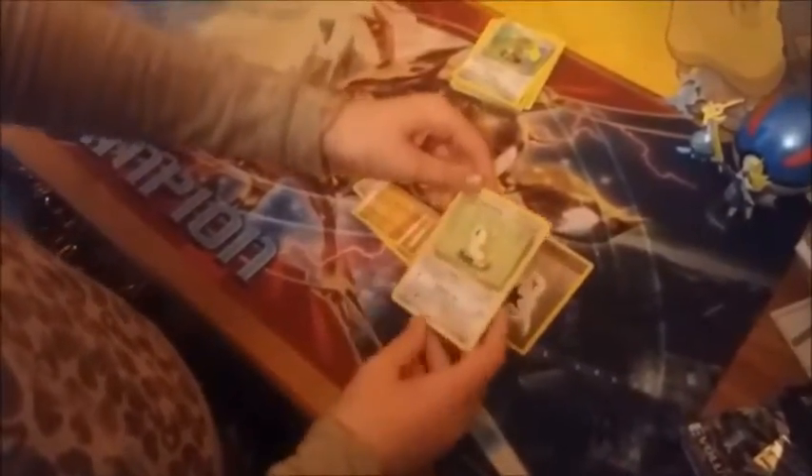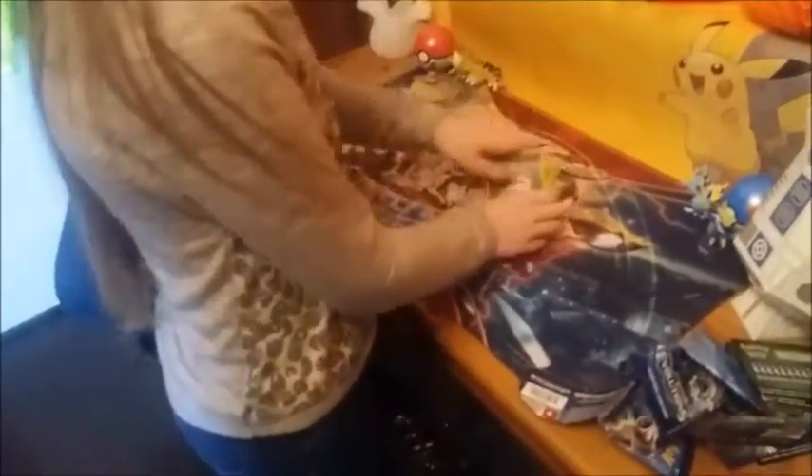Pack four: Metapod on the pack art. Professor Oak's Hint again — sweet. Retro Double Colorless Energy, always handy. Also Lightning Energy, Caterpie, Gastly, Diglett, Rattata, Reverse Voltorb, and Eradicate. No real sweet pulls there unfortunately, but we're still pretty happy with our haul from this morning. Thank you very much for watching everybody, bye bye!